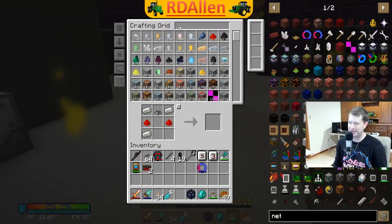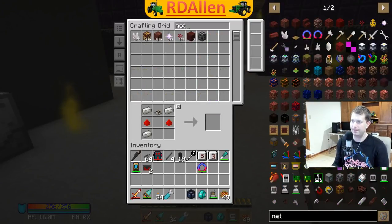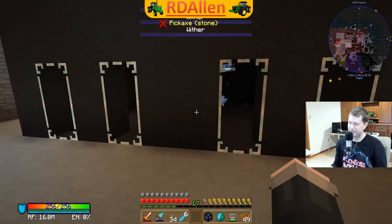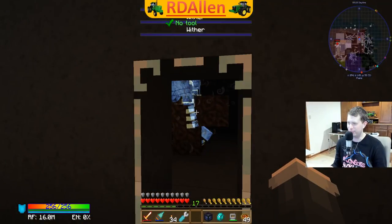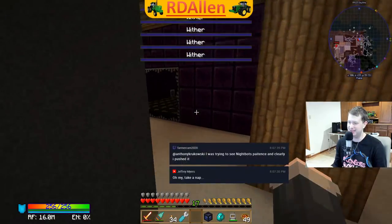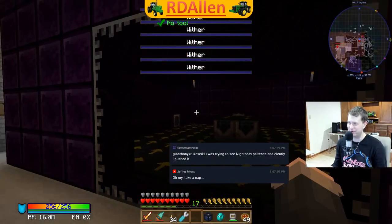In theory, if I take out a stack of nether stars... withers are spawning again! We took out a stack, so it's going to start spawning them again. Which means it should be using heads, which should kick this back on pretty quick I would think.